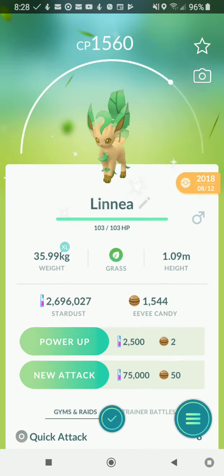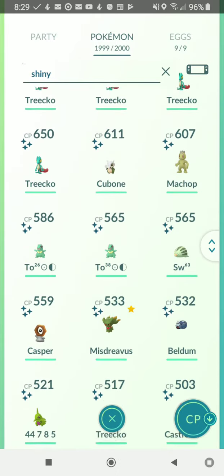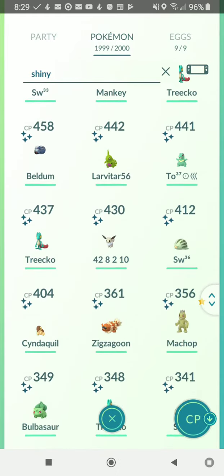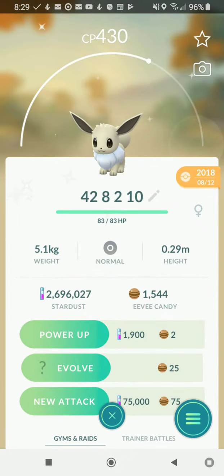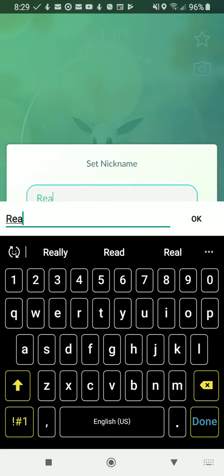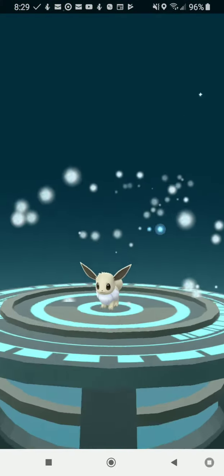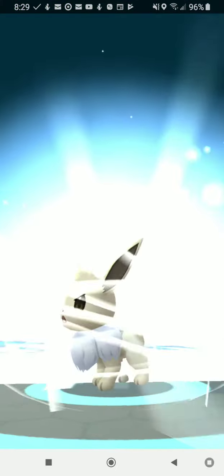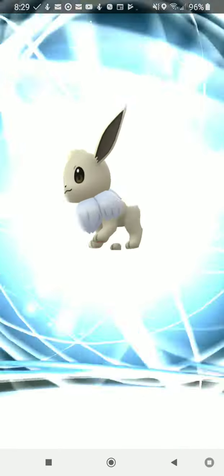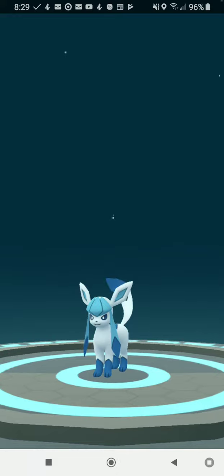That's all it takes. Let's go find another Eevee — I've got way too many shinies. Now let's do Glaceon. Glaceon is Rea — R-E-A. Let's get another shiny. Super simple, all you guys have to do is use that name trick. It only works once, but if you want Glaceon and Leafeon without the new lure modules, this is how you do it.